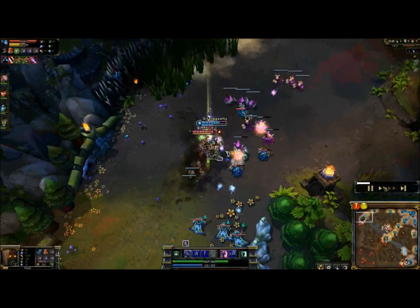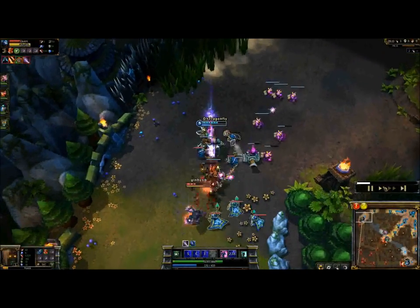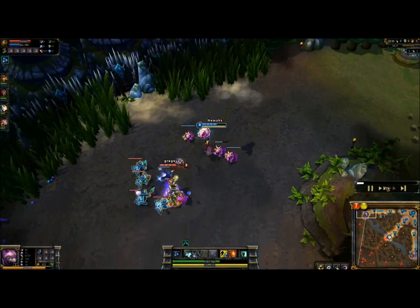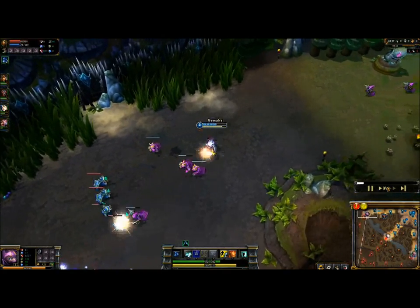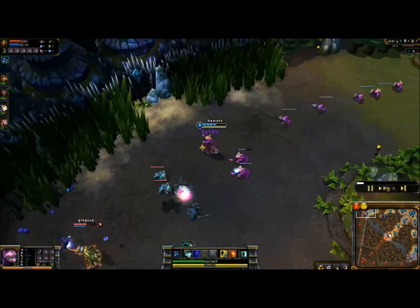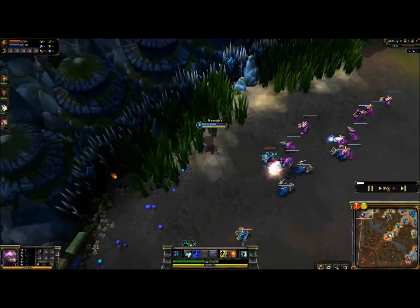The Top Lane is a solo lane usually taken by a champion with good amounts of health and damage, known as tanky DPS. In the top lane, you are by yourself and must be able to protect your tower, kill as many minions as possible, and harass your opponent out of lane at the same time. Mistakes in this lane normally end up giving your opponent a huge advantage, as he will quickly begin to outlevel you. This can end up costing the tower quite a bit of health, as pushes can happen very rapidly in this lane.